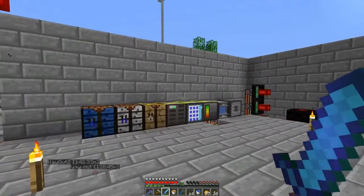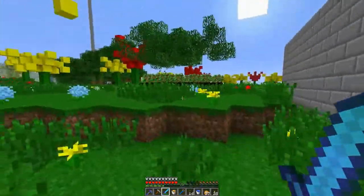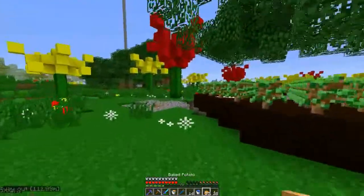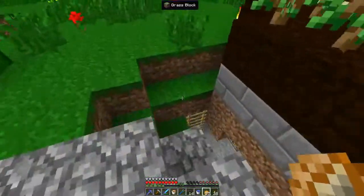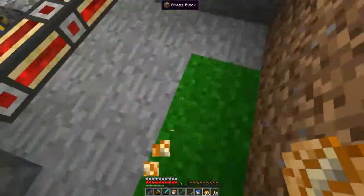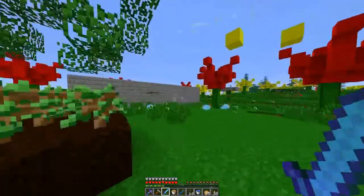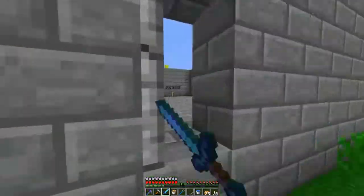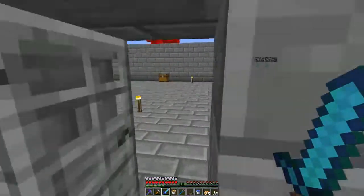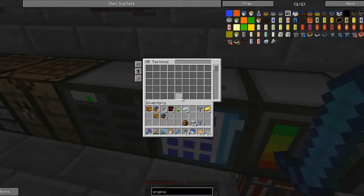Okay guys, welcome back. Now we're going to continue doing some processing with our tree farm. First thing we're going to do is set up some biomass. To make biomass I need emerald pipes, which I forgot to bring, so we'll quickly go get some.